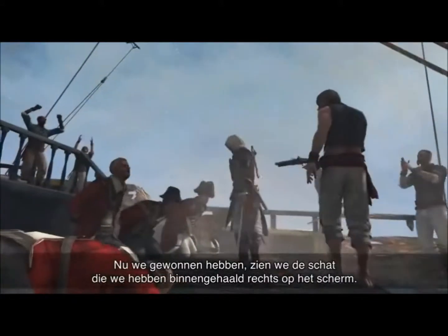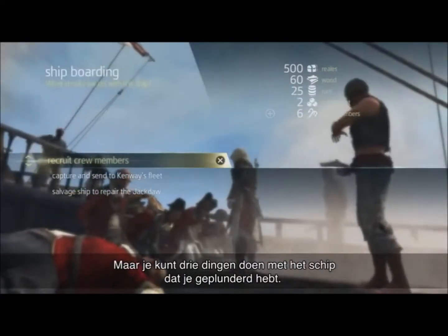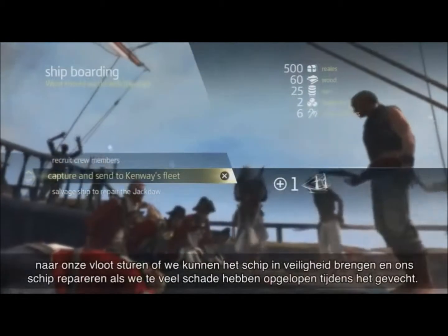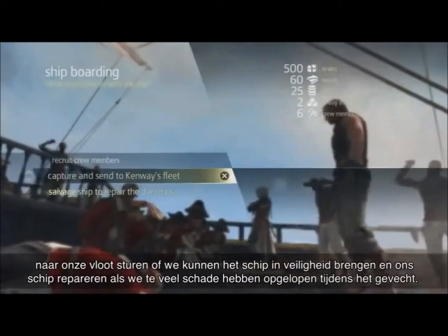Now that we've won, we can see the loot we've gained on the right side of the screen. You have three options with every ship you plunder: we can release the crew to gain crew members, we can send the ship to our fleet, or we can salvage and repair the ship if we took too much damage during the fight. For now, we're going to gain some crew members.